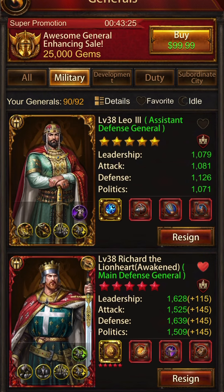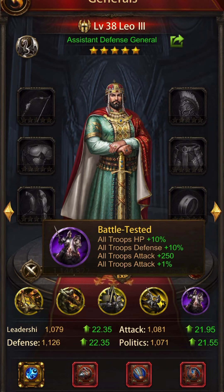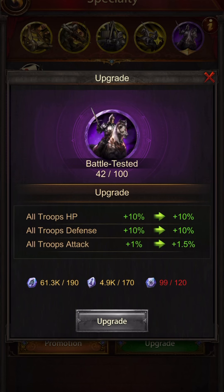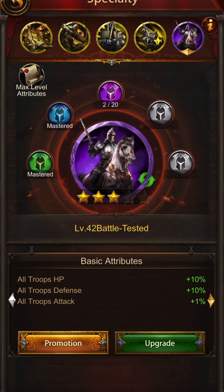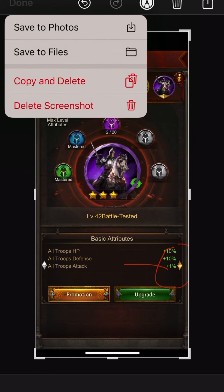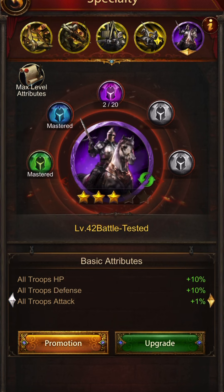I tapped on this orb and it has all troop attack of 250. I open up my guy and it sits there but when we were looking at it a minute ago it shows 10 HP, defense, and 1% attack, and I couldn't upgrade it anymore — it doesn't show that 250. But if you tab over, there it is: all troop attack 250. That's pretty sweet — all that 250 is going to my T1 layers too.